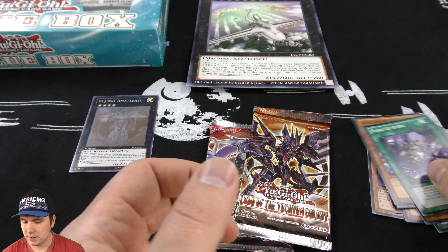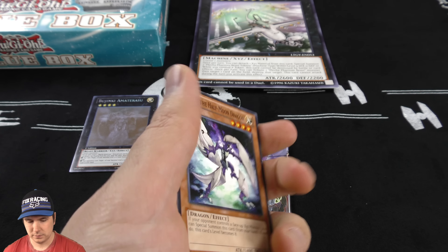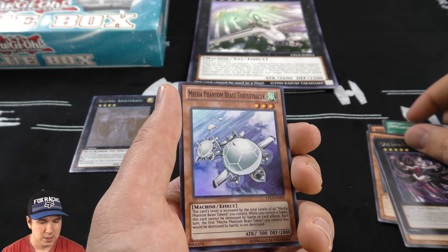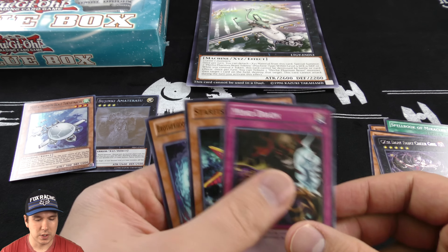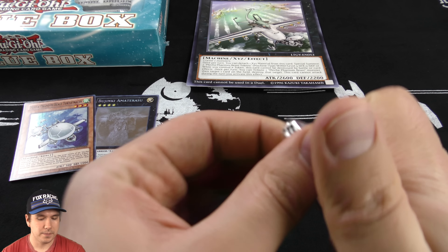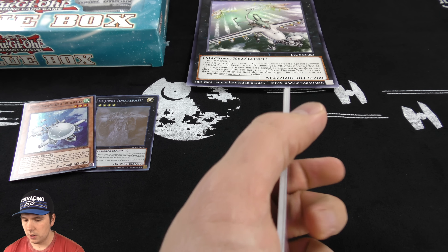That's always something they do have an open door to do. Moving over to the Lord of the Tachyon Galaxy booster pack. Oh, a nice super right here. I hope that we can still get ghost rares — I like them. Maybe they're a little bit difficult to make or something. I'm not exactly sure why they decided to eliminate them. I believe this is a Cosmo Blazer booster pack.